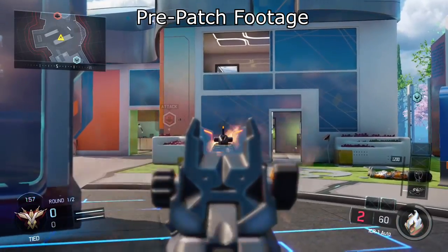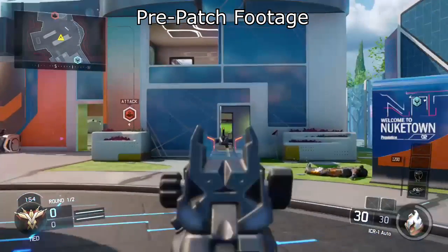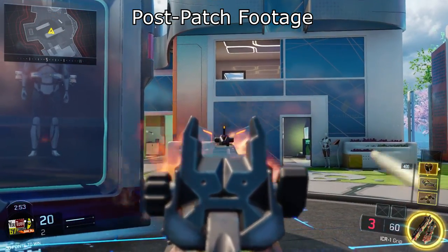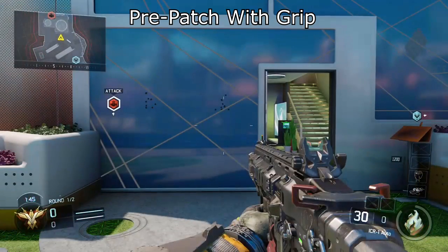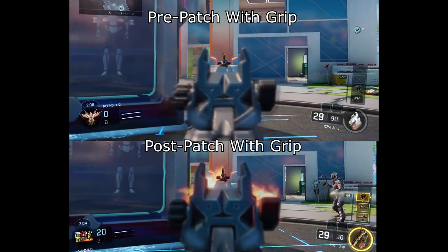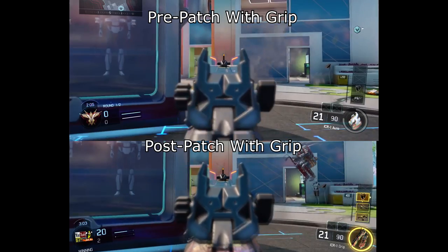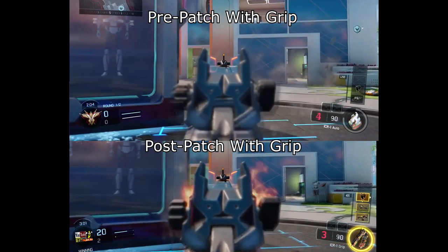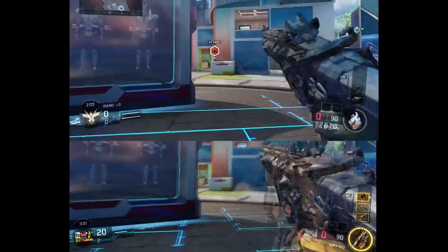I then repeated the same test from the same spot with the addition of grip. The grip attachment gives a 7.5% reduction in kick per shot, and the ICR is one of the weapons where this was definitely noticeable. Here's the recoil pattern before the patch with grip — it appears a bit vertically oriented but decently clumped together. The post-patch recoil patterns with grip tell a different story: the pattern is much tighter, and interestingly, it's no longer vertical but instead much more horizontal. Syncing up the before and after clips in slow motion, the post-buff ICR doesn't weeble wobble as much as it used to. I wouldn't say the buff was drastic, but it's enough to notice.